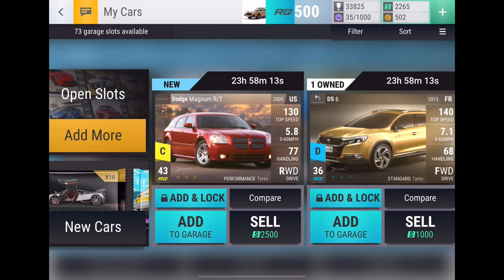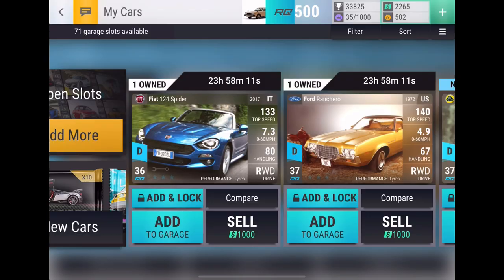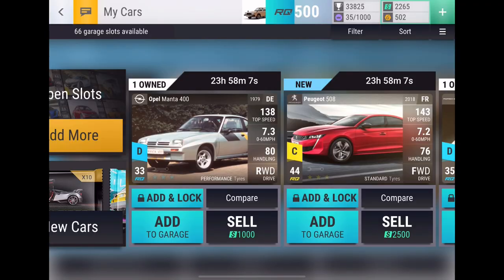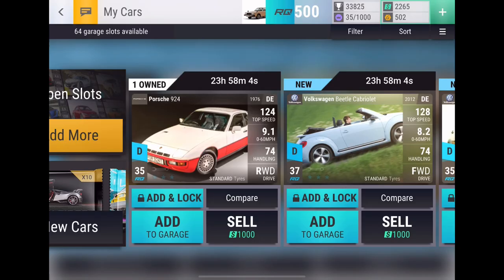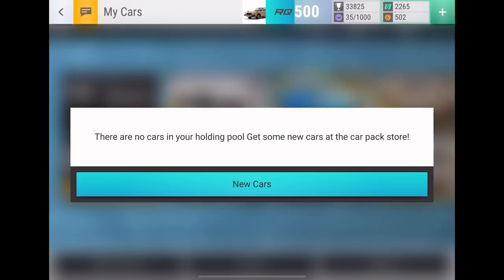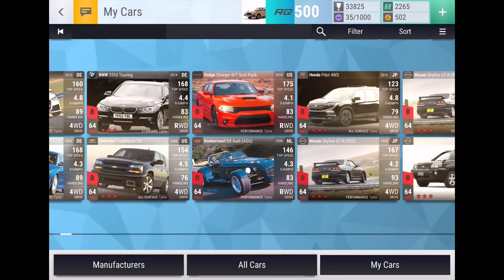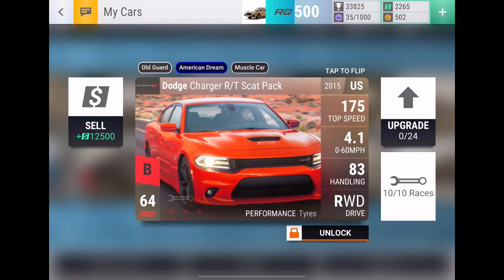I already have the Acadia Denali maxed out. I'll just add the Magnum and the rest of this stuff — the Aland I probably should keep, that's fuse. I don't really need that. All the rest of the stuff I will add, but that Charger is really the best car from that pack.